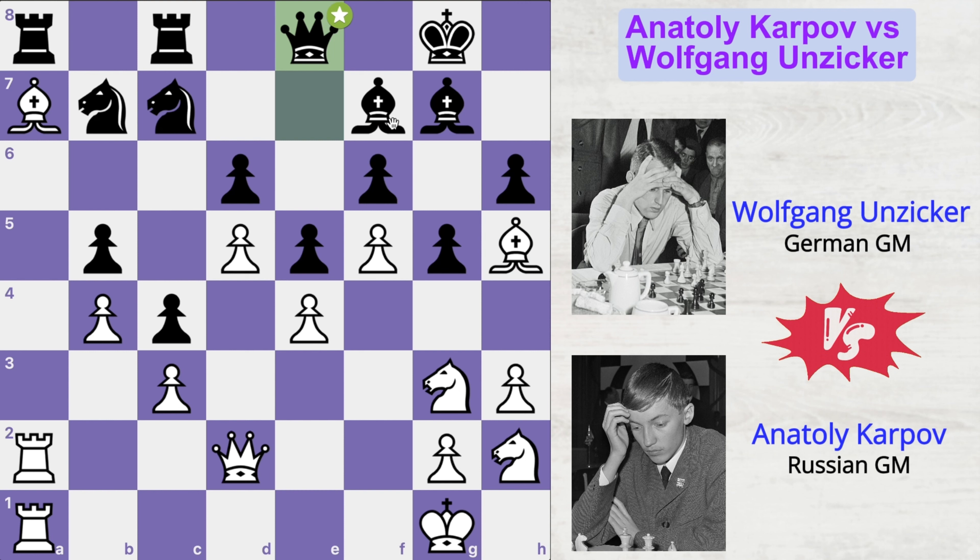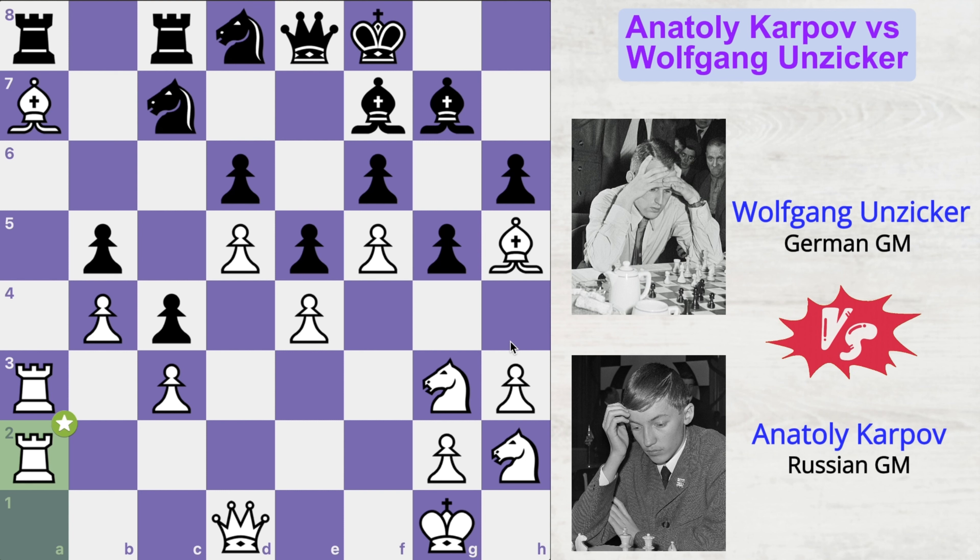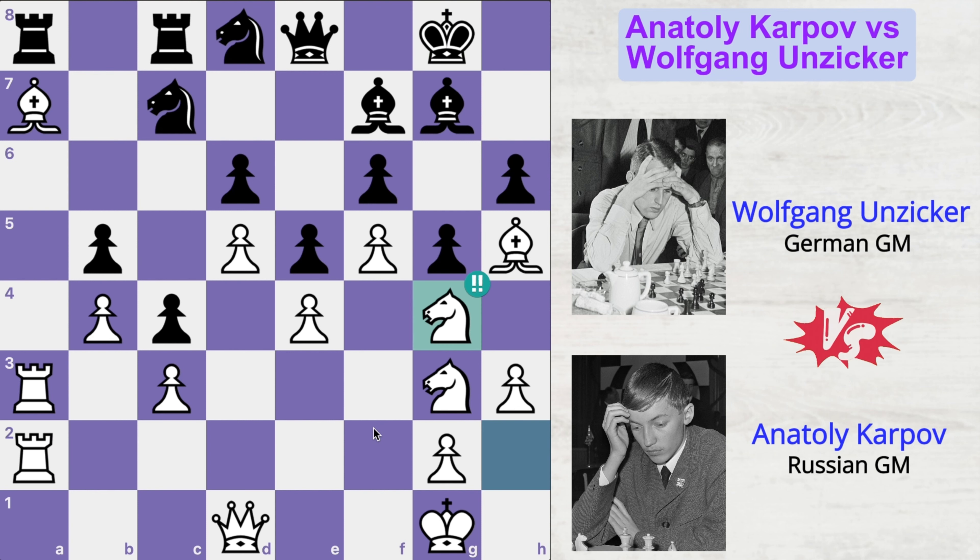Queen to e8 because Anziker definitely doesn't want to get rid of his only active piece. Queen e8 supports this bishop and also gets the queen on this diagonal. Queen to d1 — Karpov is supporting his bishop with two pieces — and knight to d8, rook to a3, king f8. Anziker doesn't have much to play. Rook 1 to a2 — Karpov is slowly improving his position one by one. King to g8 and now Karpov comes up with a brilliant tactical move: knight to g4.